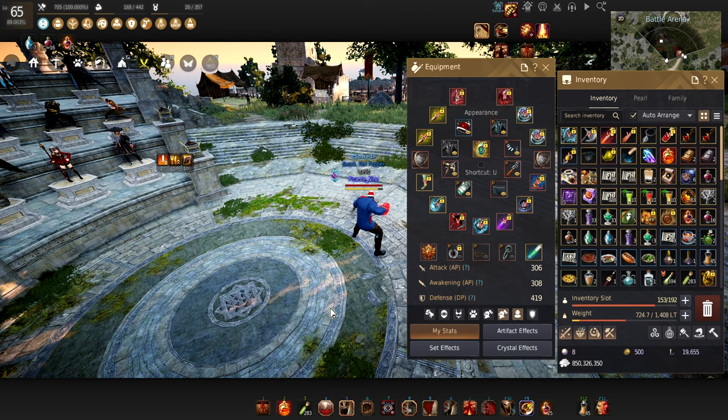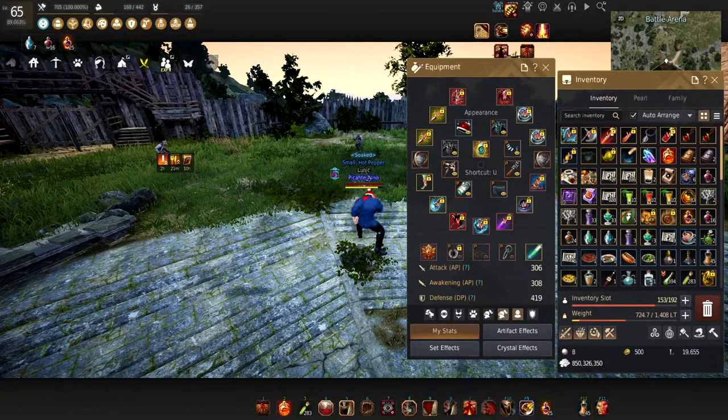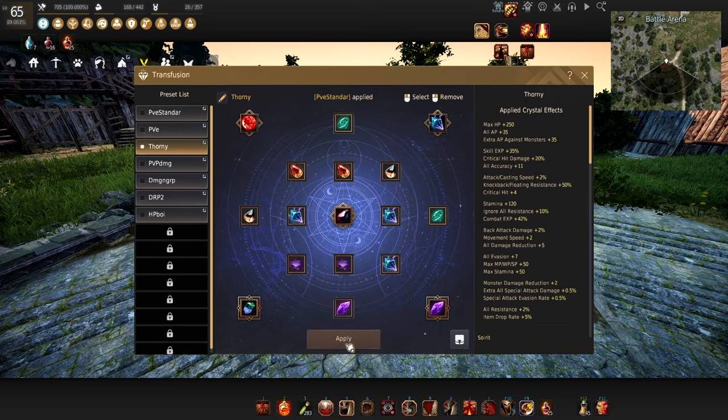Now let's go over artifacts and crystals. I won't explain too much on everything or we'll be here forever on the crystal part. This is my standard PvE build — I'll leave it up so you can take a screenshot. The only upgrade from this crystal build is changing the Bongwater tier into a Girin tier; that's basically it. I believe this is the best-in-slot crystal build for Zerker right now. For those of you approaching Thornwood, you'll definitely need a different crystal build, and I do have one exactly for that.